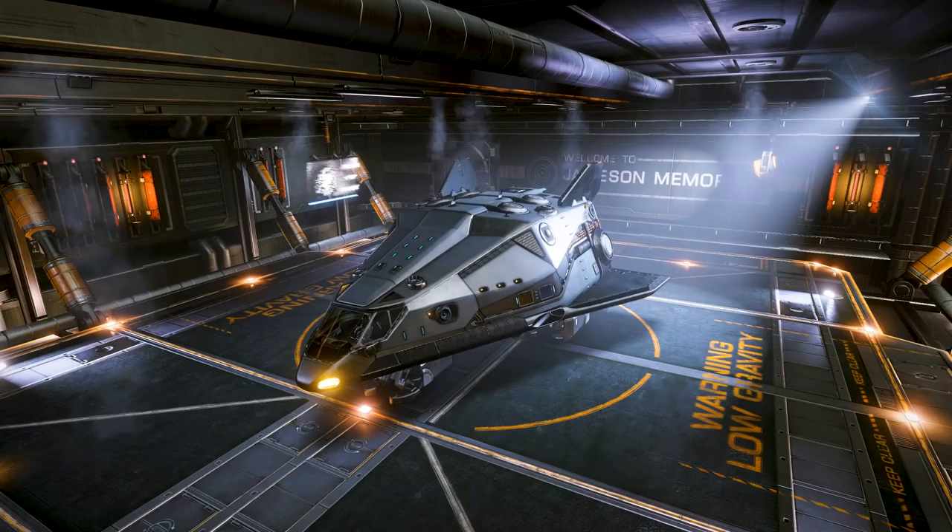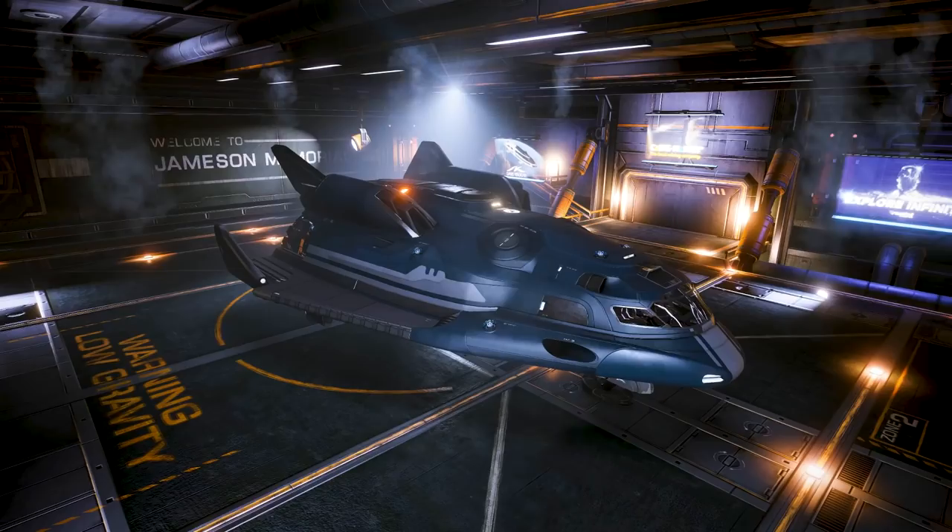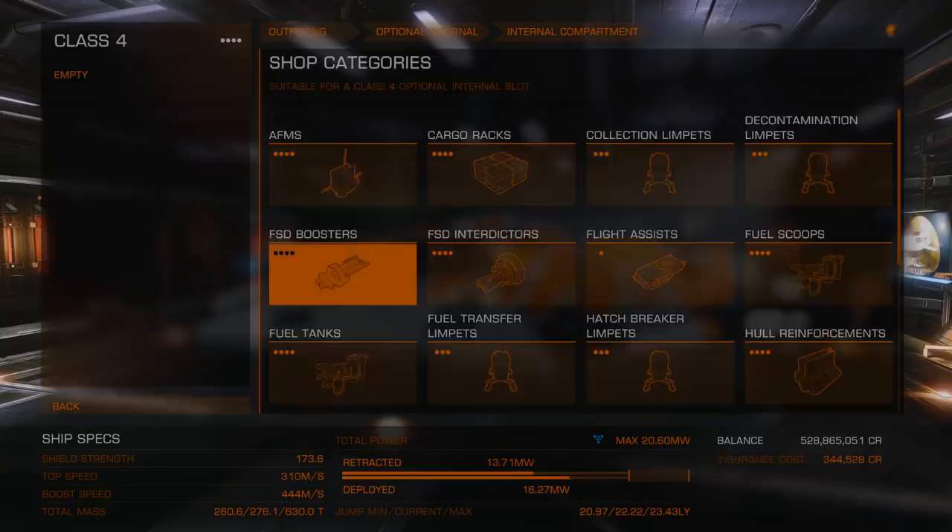As a trade ship, we'd have to compare it to the Hauler or the Adder, and it can hold more cargo than both of those ships combined. But without a Guardian module, it has significantly less jump range than either of them. With it, it has less cargo space.